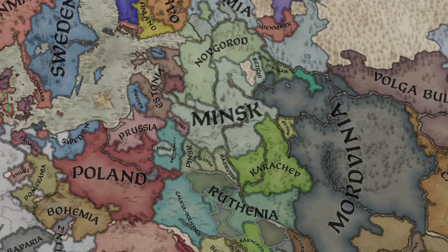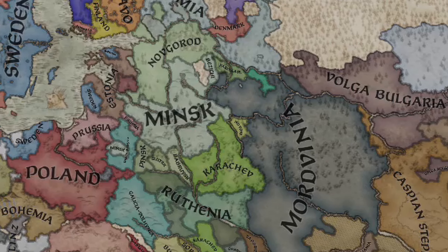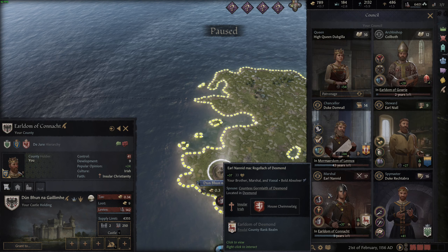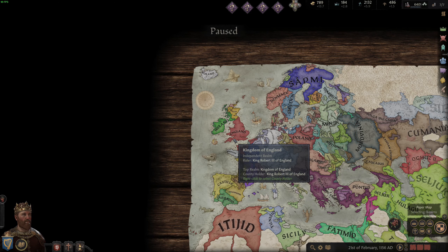For those of y'all that are brand new, your domain is the holdings that you directly control — not your vassals. You directly control these territories and get the full amount of taxes and income from them. So it is very important that you maximize the income coming from these holdings, and this relates to control because control directly impacts both your levies and your taxes that the holding outputs.